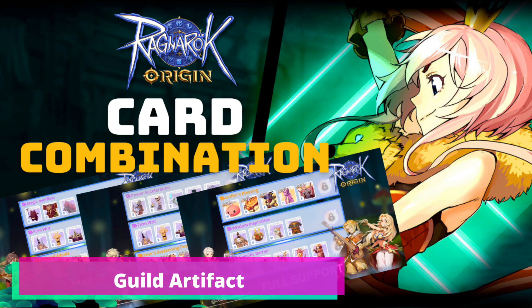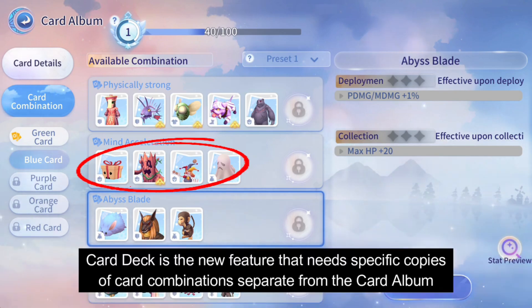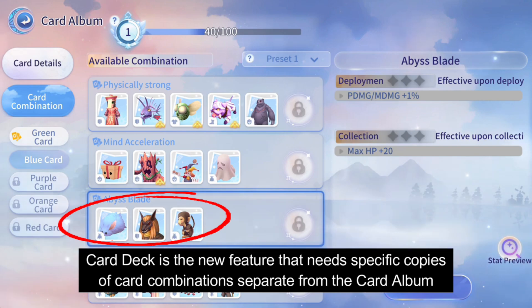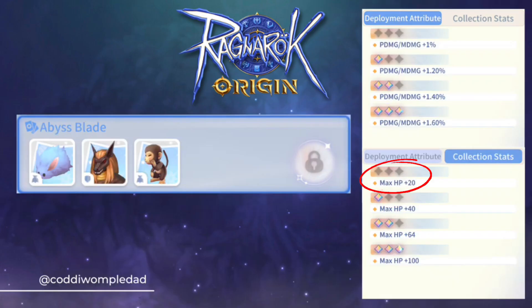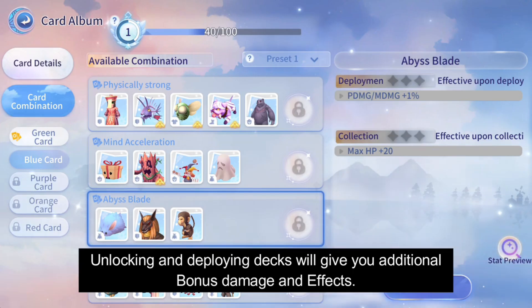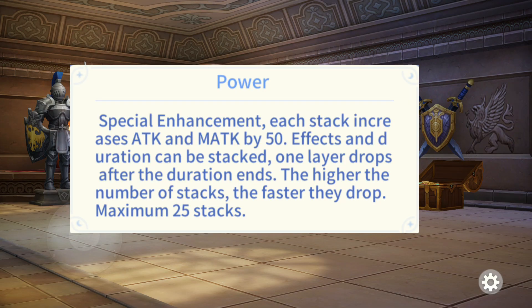Card Combination. Cards of the same quality can be combined into sets. Collecting all the cards in the set can give you collection stats, and you will get better stats the higher stars of the cards. In addition, you can deploy 3 decks that can add additional stats or special buffs like Power, Vitality, and Protection.